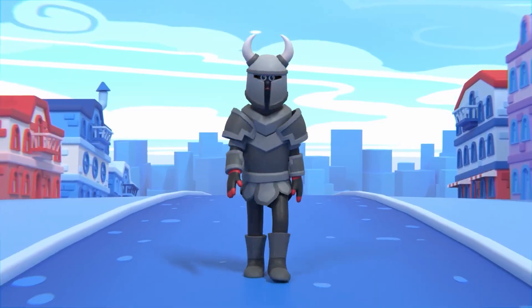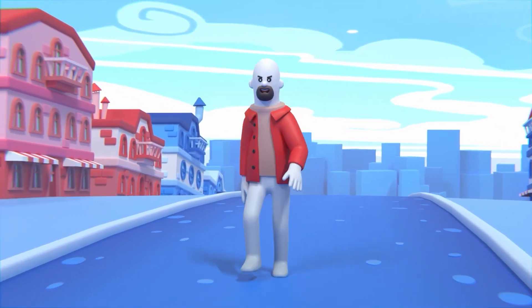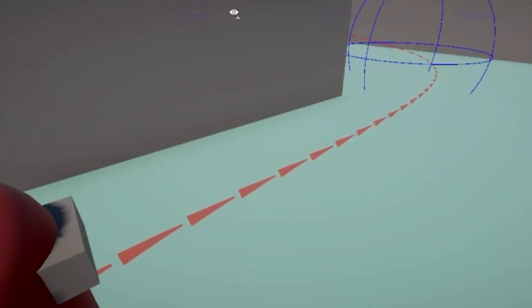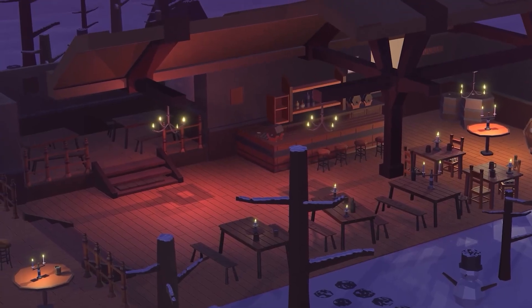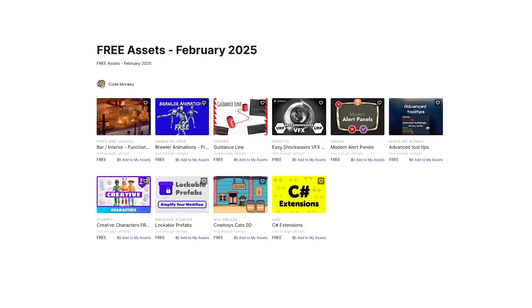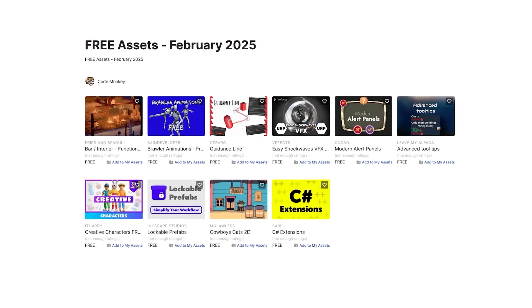Hello and welcome, I'm your Kodemakee! The Asset Store is full of awesome tools and assets to help you make your own games! There's more and more awesome stuff coming out every month, so in this video let's check out some highlights for February 25! In this first video I'll be covering a list of free assets, and next ones I'll be covering paid assets and tools! Let me know in the comments if you pick up any of these and what you intend to do with them!